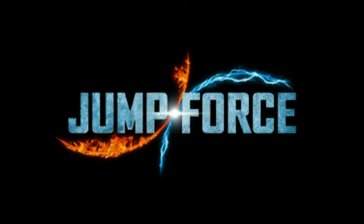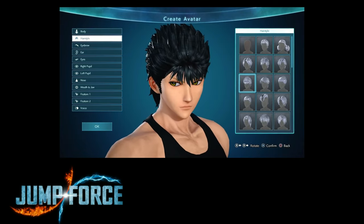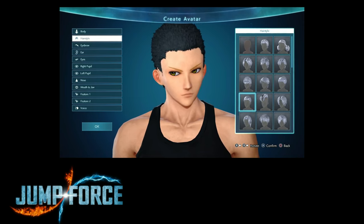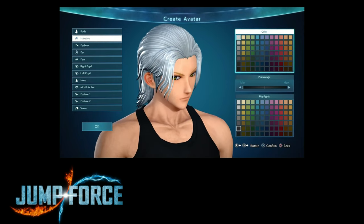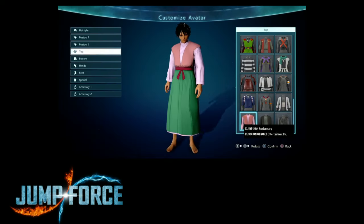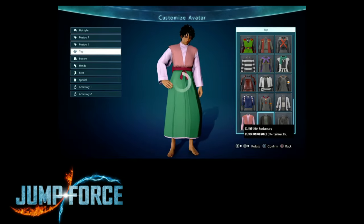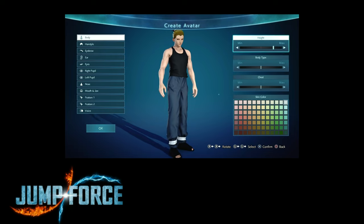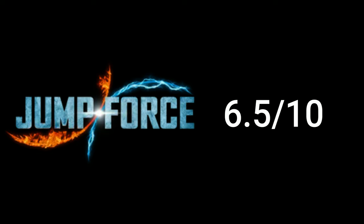Jump Force — I hate this game, but the character customization isn't half bad. In a game about anime, you just ought to have a lot of hairstyles to choose from. There are lots of eye and facial feature options, including facial markings and facial scars. So if you want to look like the most niche anime character out there — Naruto — now you can. There are also lots of outfits to choose from later in the game. However, the body modification is very light — you can change how tall or short you are. I hate this game. 6 and a half out of 10.